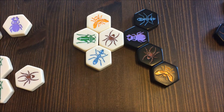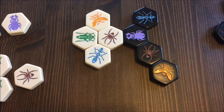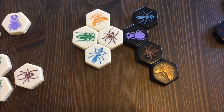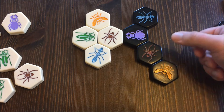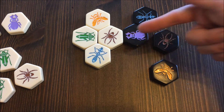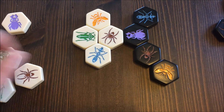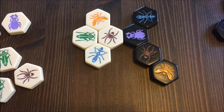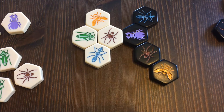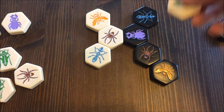The main rule of the game is that you can never separate the hive into two pieces with your move. For example, this spider wouldn't be able to move there because it would split the hive in two. All pieces including the worker ant and the queen are able to move.